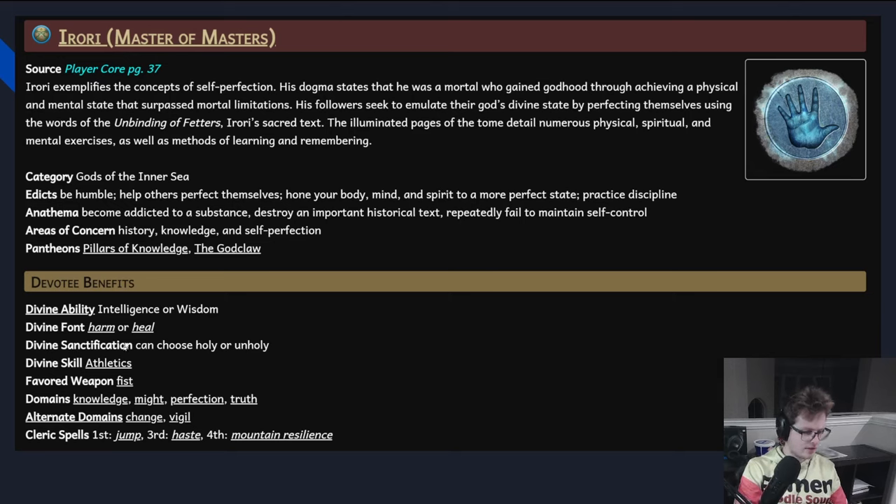Looking at Aurora: Harm or Heal Divine Font — any sanctification, so it can work in undead parties if needed. Skill: Athletics — so we're not wasting a skill on something we don't need. Favored weapon: Fist — perfect. Domain has Might in there — perfect. The spells aren't the best, but Haste is fine. Everything above the spells is exactly what we were looking for, so we're just going to take Aurora and run with it.